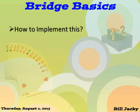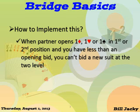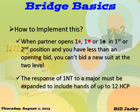How do you implement 2 over 1? When partner opens one diamond, one heart, or one spade in first or second position and you have less than an opening bid, you can't bid a new suit at the 2 level because that would force the partnership to game. Therefore, the response of 1 no trump to a major must be expanded to include hands of up to 12 high card points.